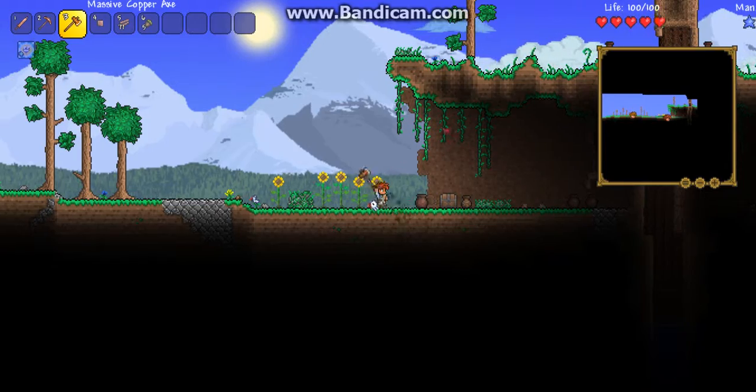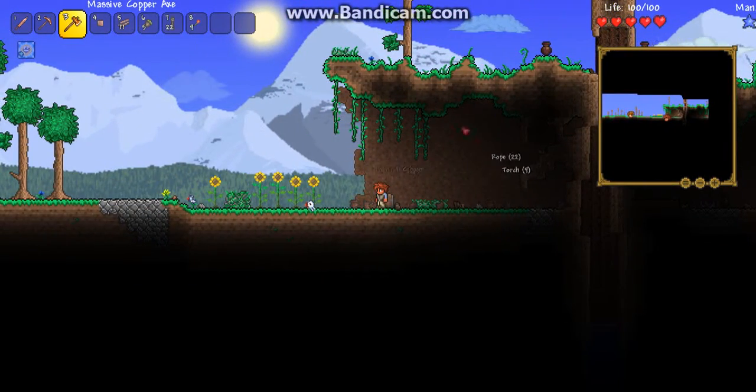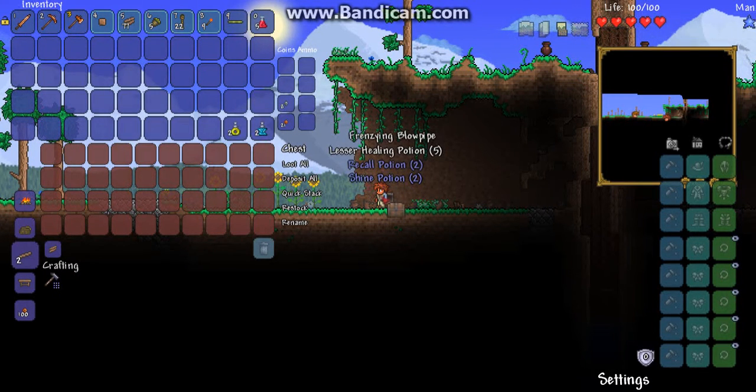This is the exact type of area I wanted to build my house at — one of the bits with a floating platform, and with the tree going through it, it just adds extra effect.